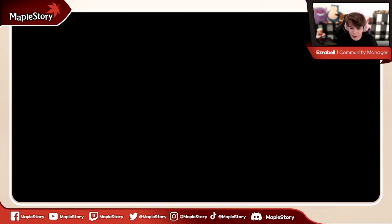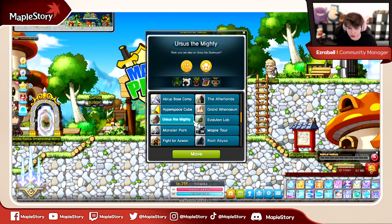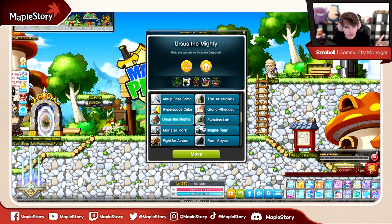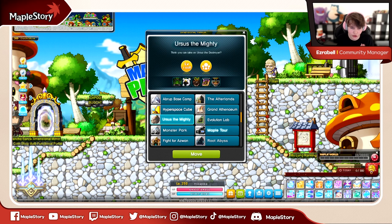Monster Park you do twice a day, Maple Tour the same, and Ursus you'll be able to do three times. There are two separate bonus slots for Ursus. In the Discord, if you do exclamation mark Ursus, it'll give you a command with the hot times, and the hot times will give you more meso — so you want to usually do Ursus during those hot times. Those are three really important ones to do, and this applies to regular server as well, but definitely want to emphasize it for reboot.